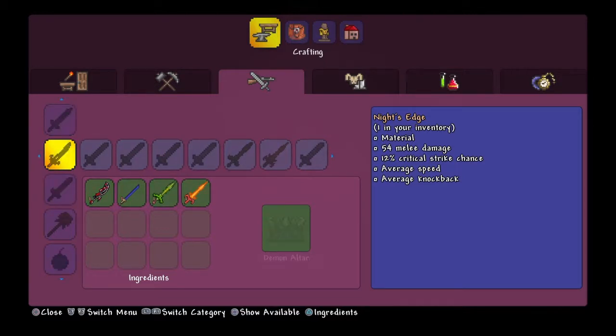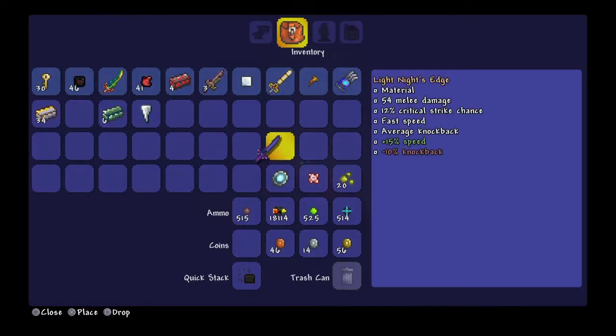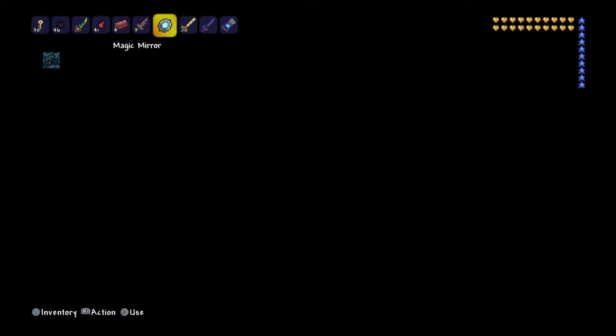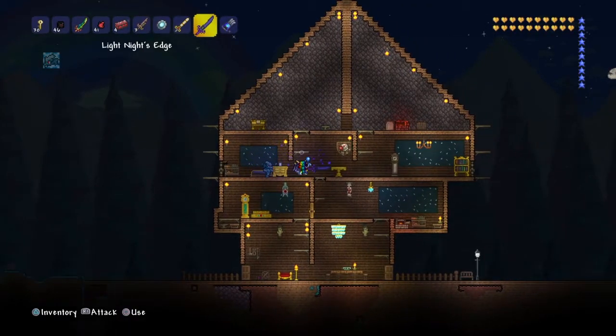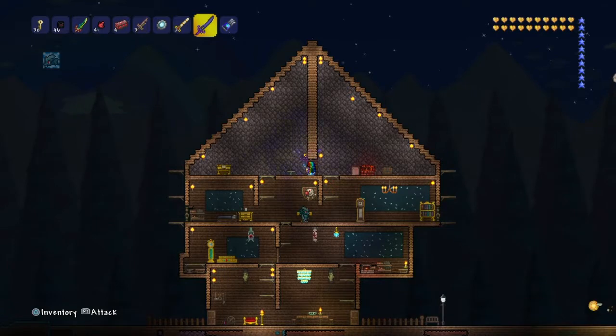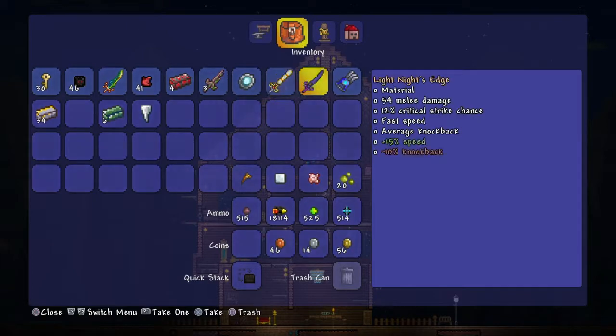The Night's Edge is actually the best weapon you'll be able to get before hard mode — you can't get anything better. It's definitely something you want to aim for, so it's worth crafting all of those swords to get the Night's Edge. Now you have the Night's Edge and the Excalibur — two of the best weapons before hard mode.